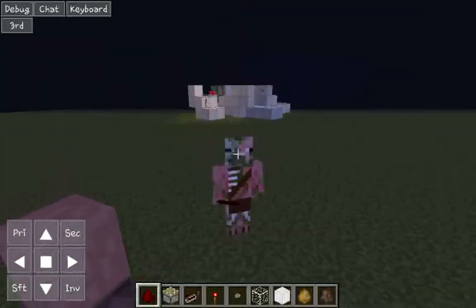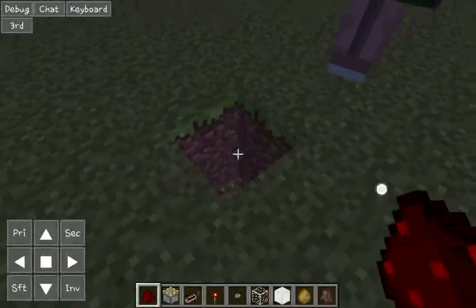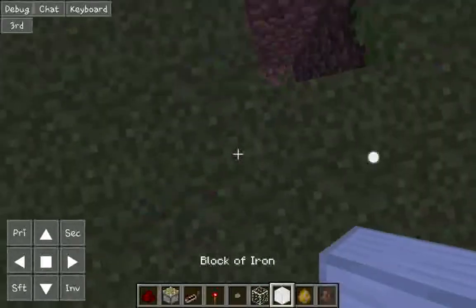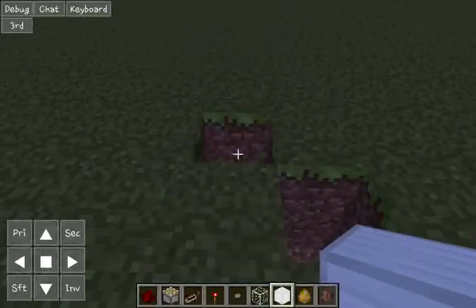You can mine blocks properly. If you continually hold it, it will destroy the block. If you tap, it will attempt to put down a block. So if I'm holding a block and I tap, it places; if I hold it, it gets destroyed.